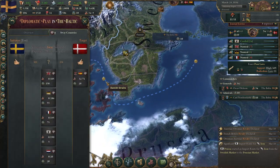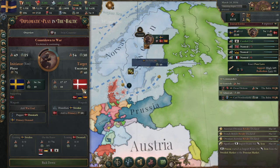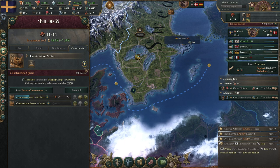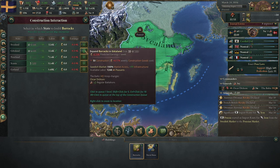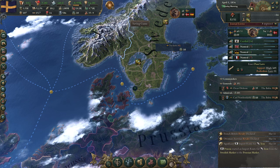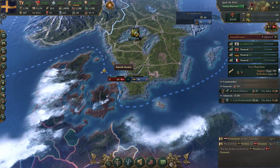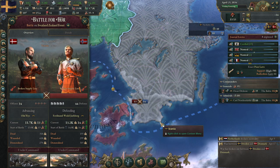The only nation that joined Denmark is Spain, which can be a problem because they can naval invade your capital and you'd lose the war. Denmark wants to humiliate us and we have a very small edge. So I'll build a couple more barracks — five here, five there, five in Norland, 15 more total. Let's defend and take their attack on us. We have more defense than they have offense, which is a good sign.